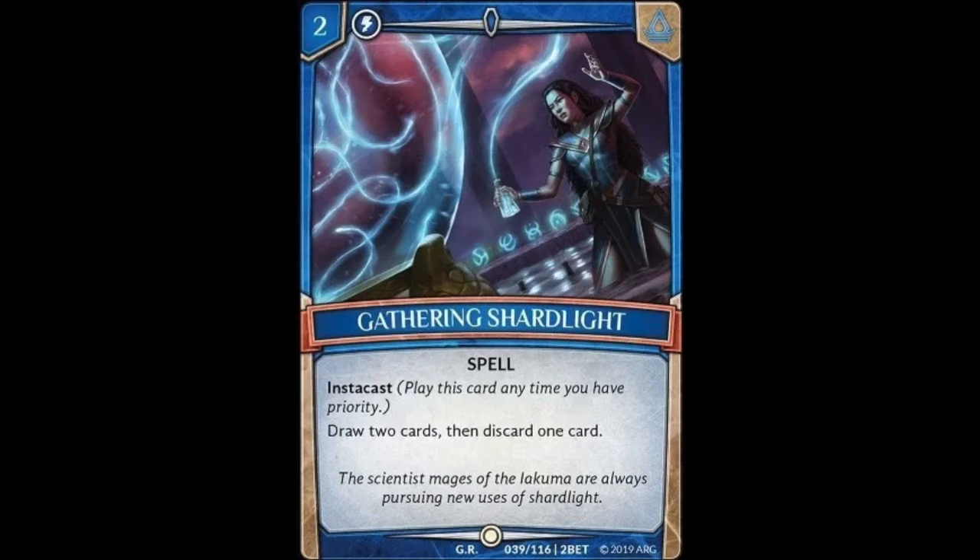Next we have Gathering Shard Light, a two cost spell with instacast that reads: draw two cards then discard one. For a cost of two to draw two and discard one, it's not too bad, but I think there are better cards than this. Still, not a bad card.